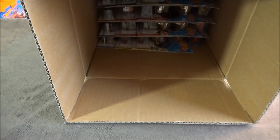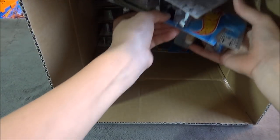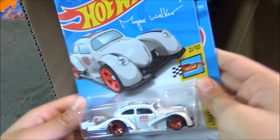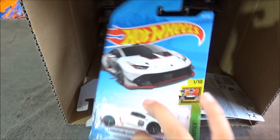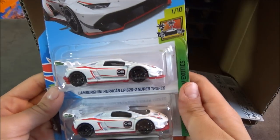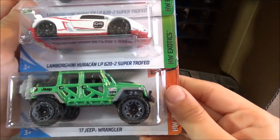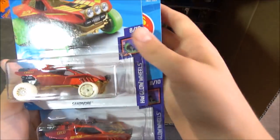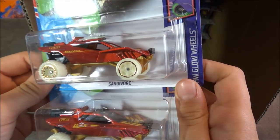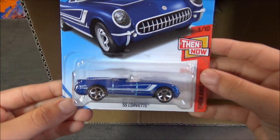Moving to the other half of the case, we have two Volkswagen Kafer Racers, then two Lamborghini Huracan LP620-2 Super Trofeos — which appeared in the last case as well — and the 17 Jeep Wrangler in green, which is a recolor. Next are two Sandivores and a Fast 4WD, plus a 55 Corvette in blue.